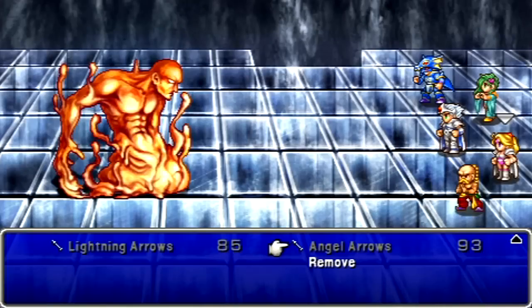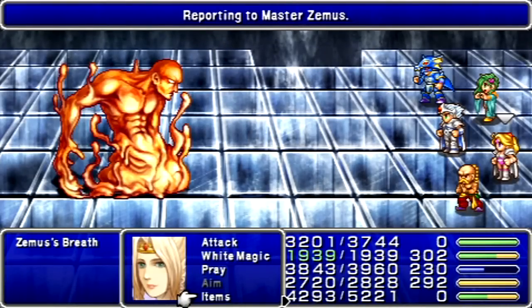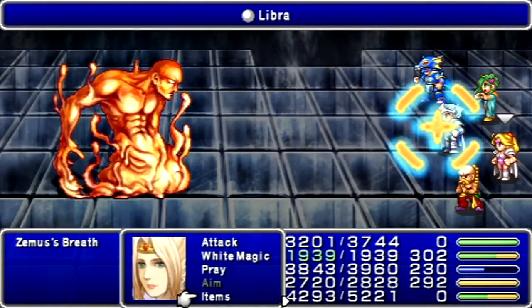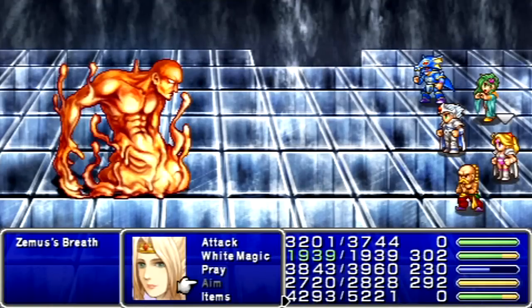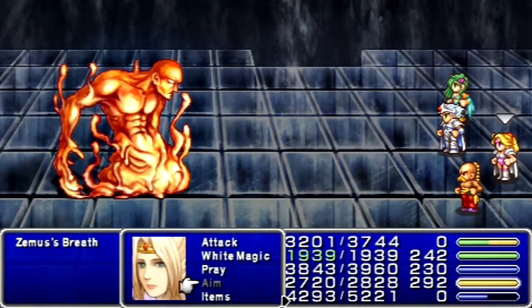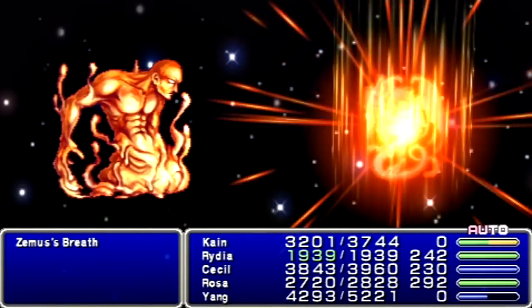I should probably get back on the Sage's Staff about now, and switch Cecil and Kain's gloves, because I don't need the Dragon Gloves on Cecil anymore. These guys have about 20,000 HP if I recall correctly, so let's fast forward through this.